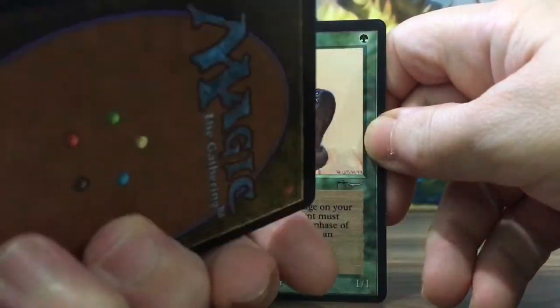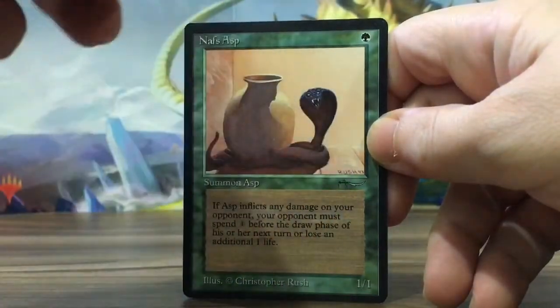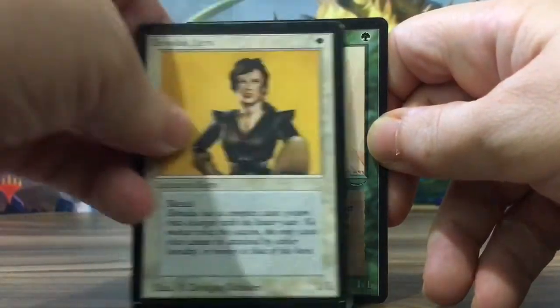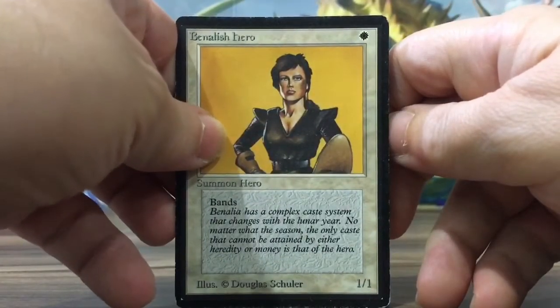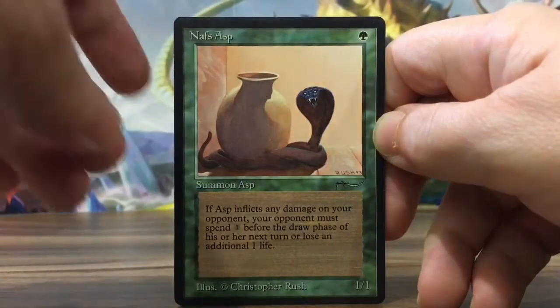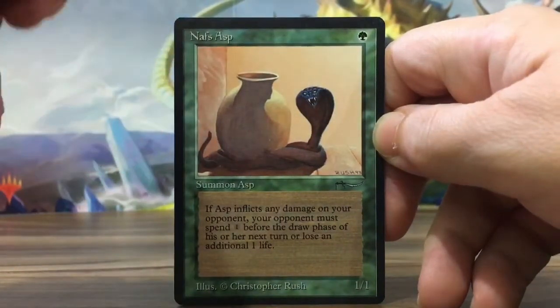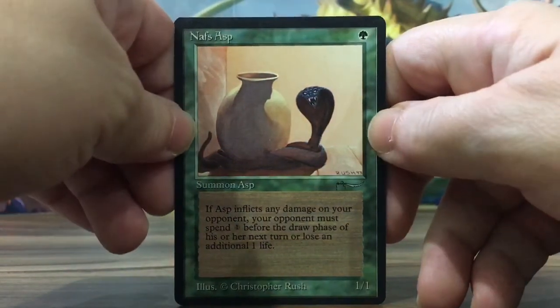Beta Banalish Hero — it bans, and it's only one white mana. Also Nef's Asp from Christopher Rush, and the Hero is from Douglas Shuler. This one is the Arabian Nights one.